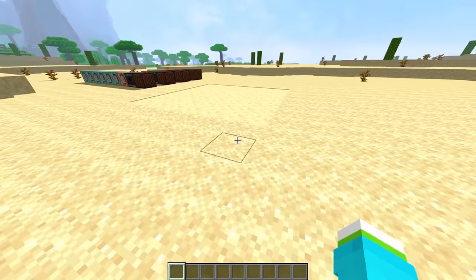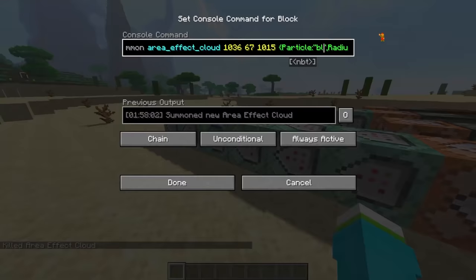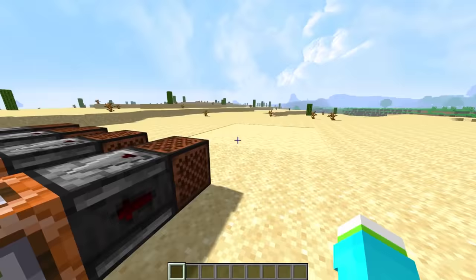Actually, does this even work? If I make this — oh, it does. Let's try this one, and it should be completely invisible. Yeah, here it is. Let's go. In that case, let's make the other one have no particles too. There we go. Let's test it out with our new setup.